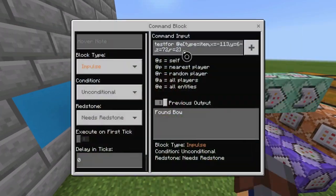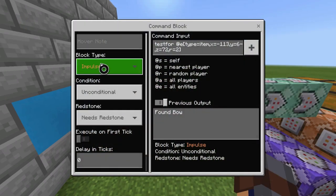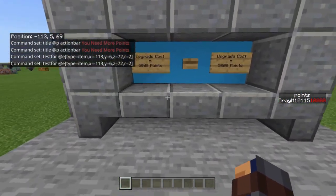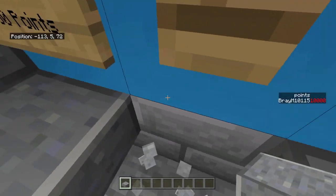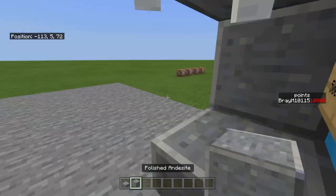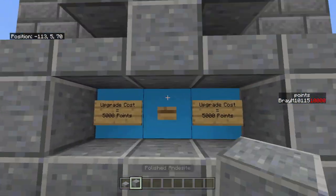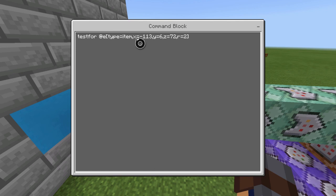The next one is going to be pretty tricky. It uses target selectors a lot in this video. The first one is impulse, unconditional, needs redstone, zero ticks. And then it's: testfor @e type=item, and then your X, Y, and Z. The way you get your X, Y, and Z is you're basically testing for the block that the item's in. You stand right there, those are your coordinates — write them down and put them in the corresponding spots. And do a radius of two just to be safe. Basically you're testing to see if there's an item there; if there is no item, it's not going to work because you don't want to take points when there's no item.